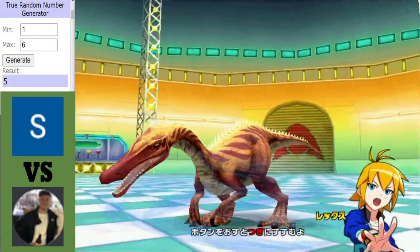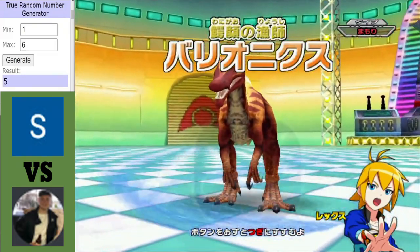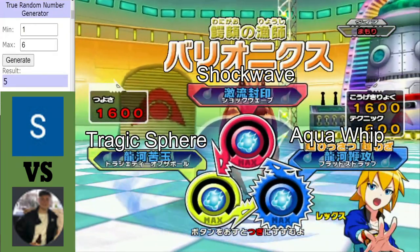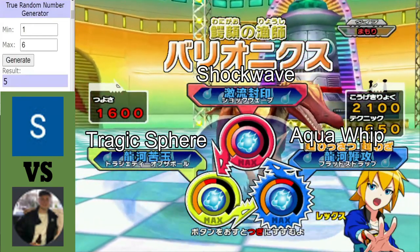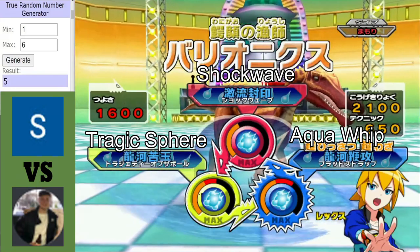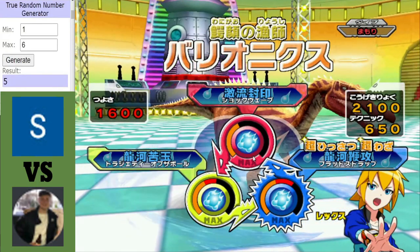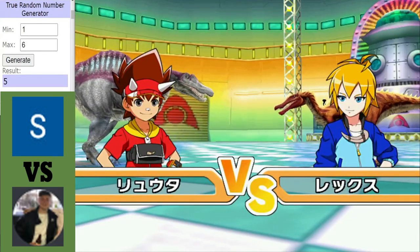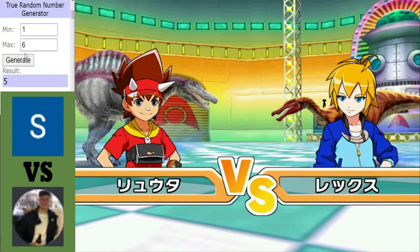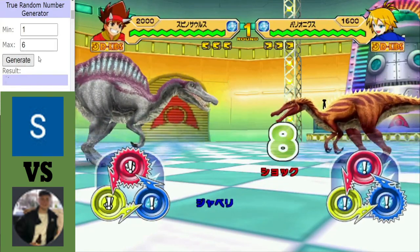We definitely saw how impressive Baryonyx was. The interesting thing about Bary is because its moves are so balanced, you could probably put a Hydro Cutter there and it would do more damage than its crit. Interesting, isn't it? Let's get on with the match. I don't like this arena — I find it more glitchy than the others.